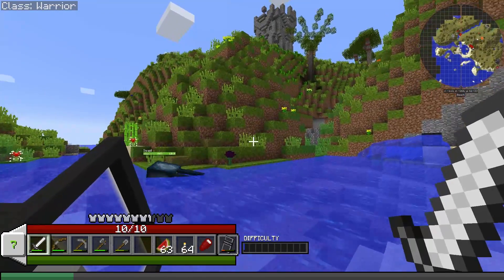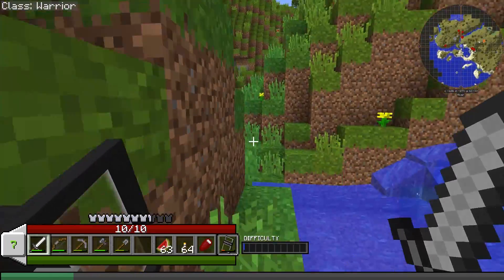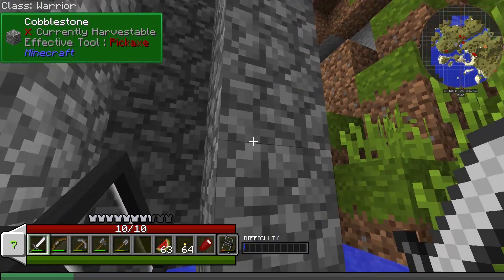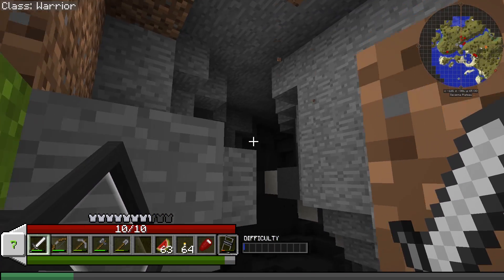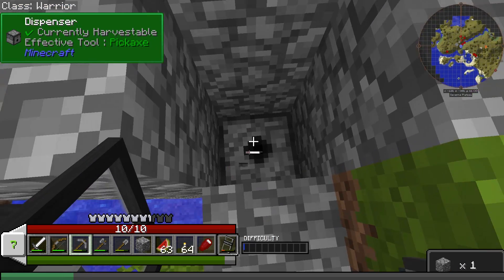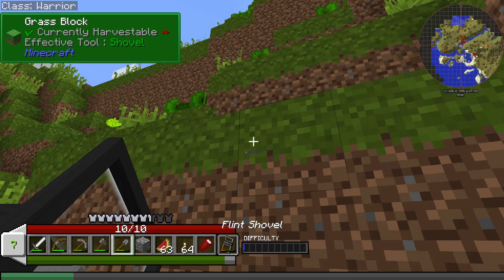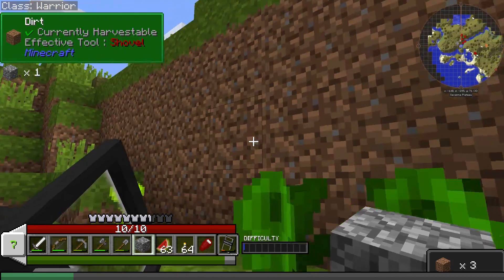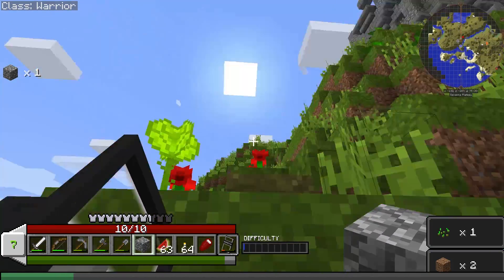Oh, there's cobblestone over here. Let's look and see what this is first — it shouldn't be a dungeon, I wouldn't think. Is that just random cobblestone here? Yeah, it looks like it. Can we climb up around? A little more iron in there. It's fireworks! I'm not sure why there's just random fireworks there, but I'll take it. Let's climb up here, and then yeah, there's the tower.